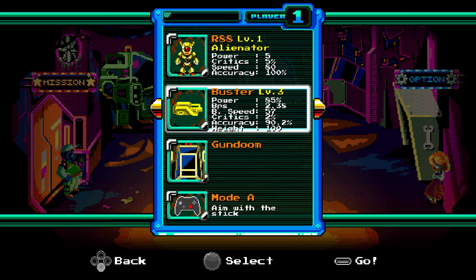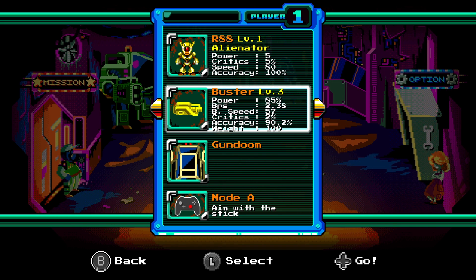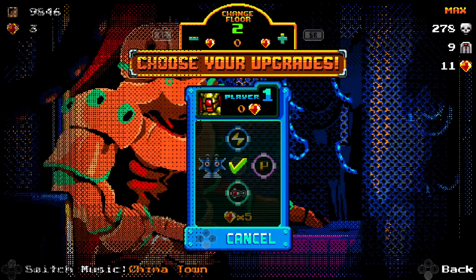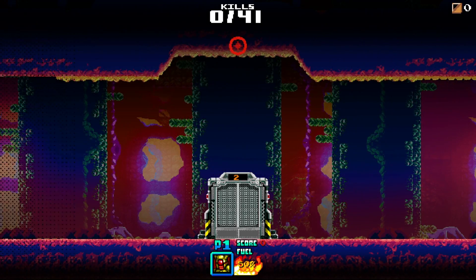There are different characters. I'm not quite sure what the differences are other than looks — I know the cat person is pretty fast and I do think they have different abilities. Between each stage you also have an opportunity to power up and purchase items.